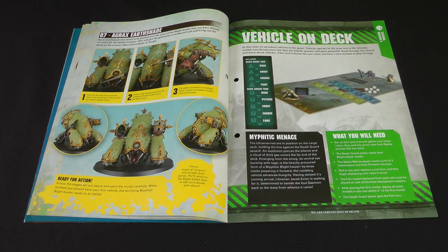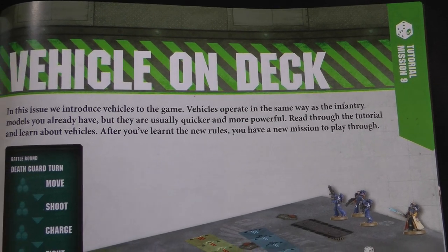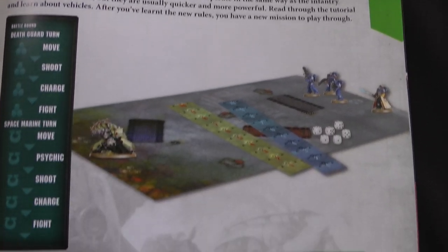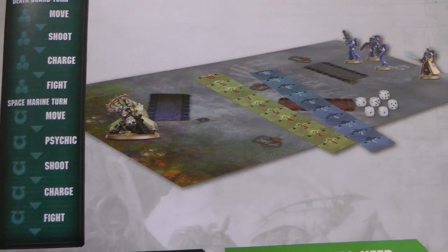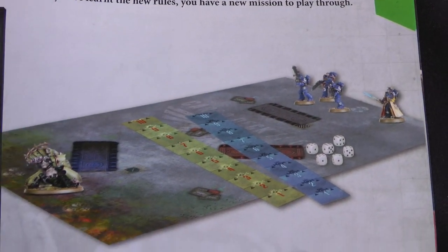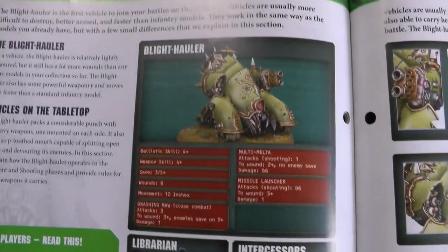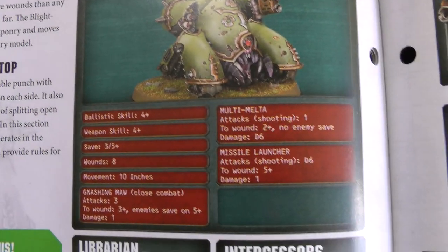And now we are on to our first mission: Vehicle On Deck, which is a good description of what's going on. The Death Guard have deployed a Myphitic Blight Hauler to the cargo deck of the Blade of Navaris. Our Librarian and three brave Intercessors are going to stop it. New rules this week are vehicles, funnily enough. See the profile for the Blight Hauler here.